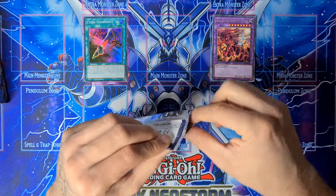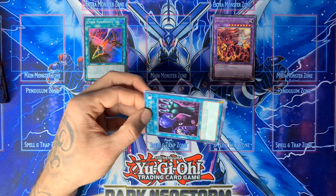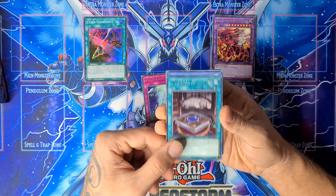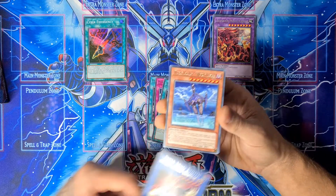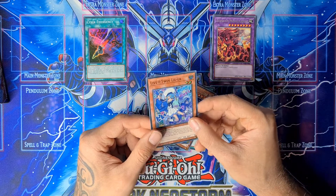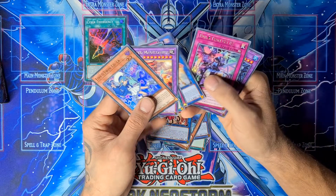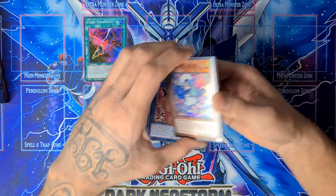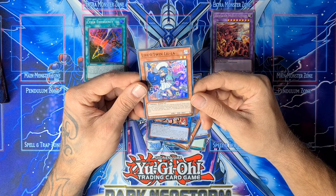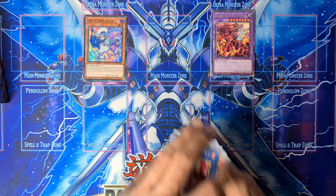It would be really awesome to get my hands on one of the collector rares — didn't pull one yet, so it will be nice. Foolish Burial, Signed Regression, Book of the Law, Cyber Angel Benten, World Legacy, Nightmare Phoenix. And here's the Lifestar Twin Lila — so this is an Evil Star Twin, and this is a Lifestar Twin. I don't know exactly the official name of the archetype, but it is something with 'star' for sure.